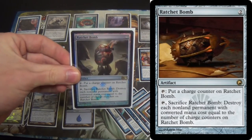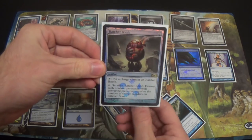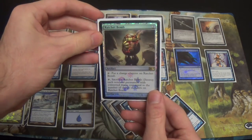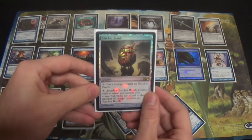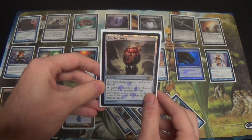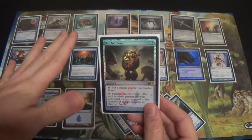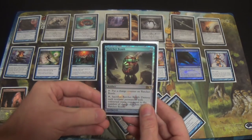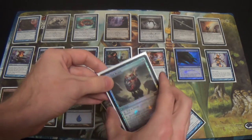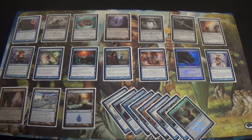You can use Echoing Truth as well to fight tokens, but Ratchet Bomb is the best answer we have. You can't run Engineered Explosives or something similar since you are monochromatic. Ratchet Bomb may be a bit slow, but against tokens it's perfectly fine. Against other decks that are very low to the ground, something like Elves or Burn, you are more than okay ticking up to whatever X you need.